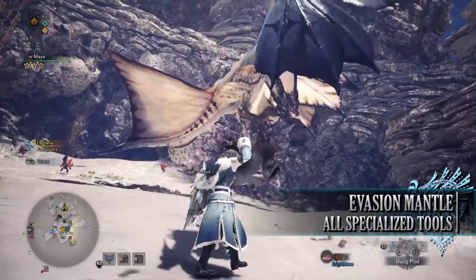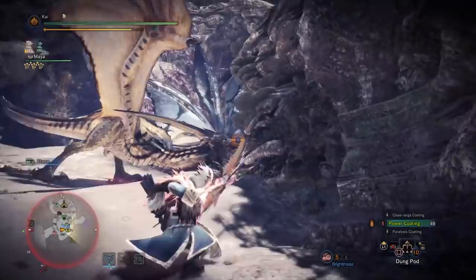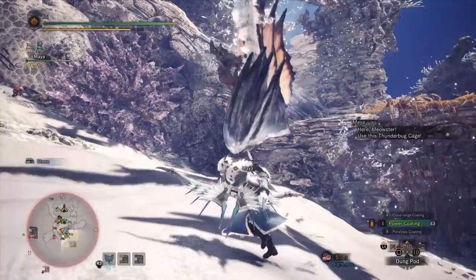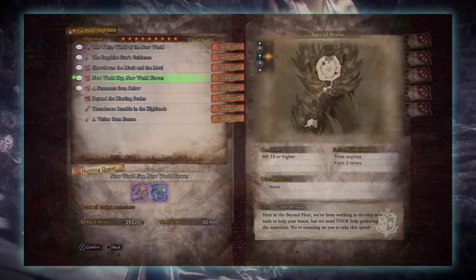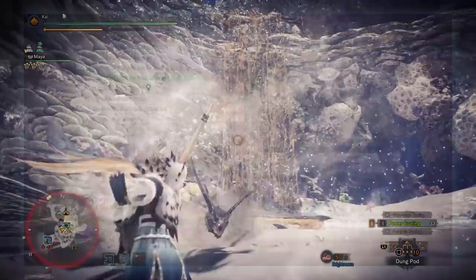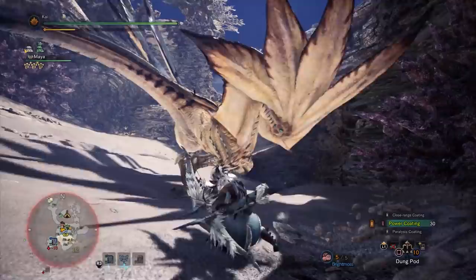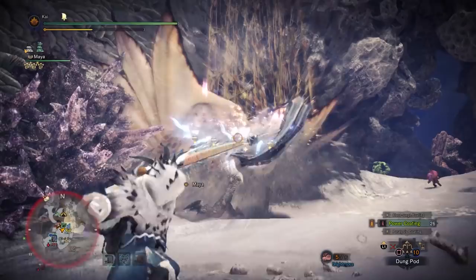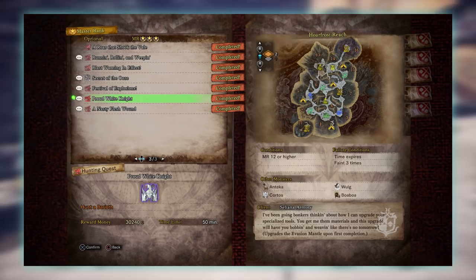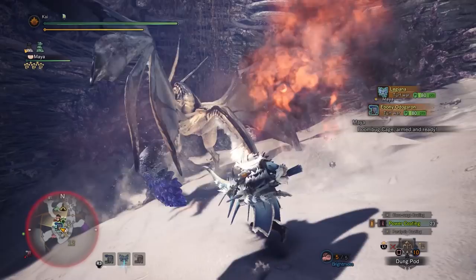The next mantle is the Evasion Mantle, great for players who love to deal out DPS. While wearing it, it increases the invulnerability window while evading, and when you perfectly avoid an attack it will temporarily give you an attack boost increasing your overall damage. The base version is from the 9 star high rank quest New World Sky New World Flower, requiring Hunter Rank 15 or higher, with players taking on a Tempered Pink Rathian and Tempered Azure Rathlos in the special arena. Hunters also need to have hunted 7 different Tempered Monsters at threat level 2 or higher. The upgraded version requires the 3 star Master Rank optional quest Proud White Knight, requiring Master Rank 12 or higher, with players taking on a Tempered Barioth in the Hoarfrost Reach.